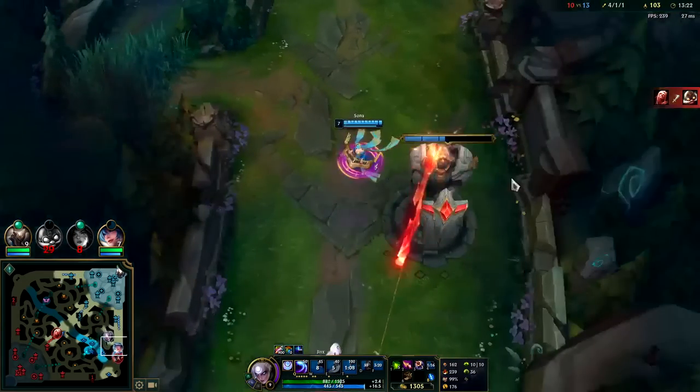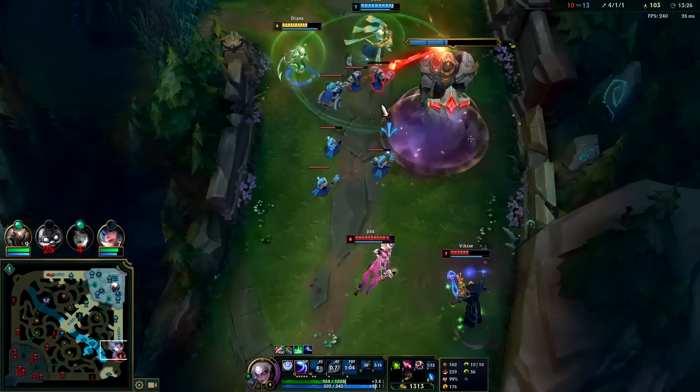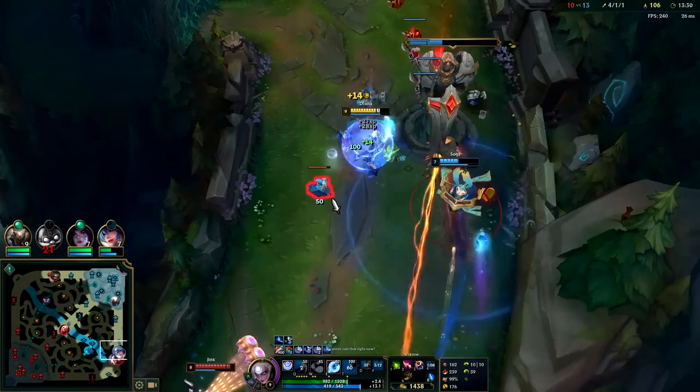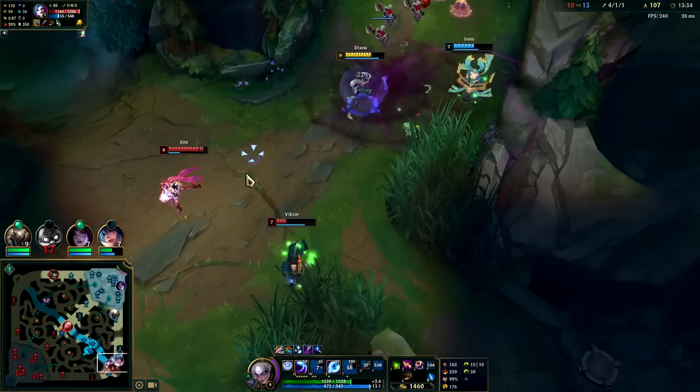At least we have double dragon - we've got that going for us. We're going to E to the minion to keep our attack speed up from passive.